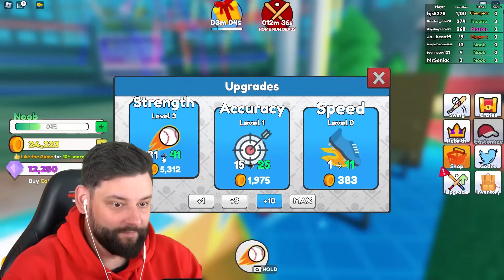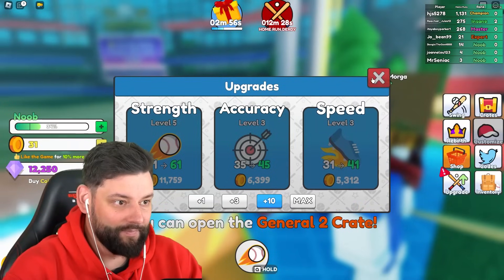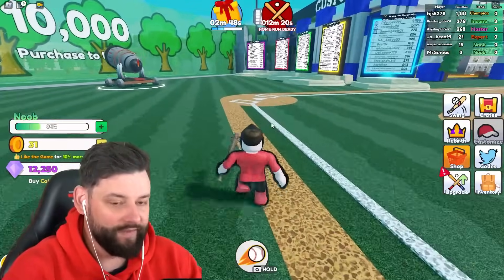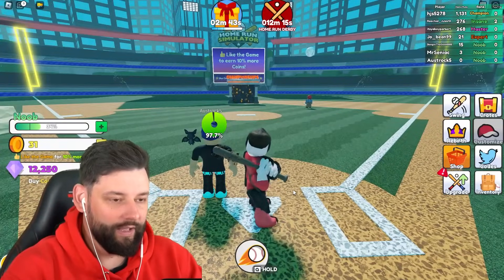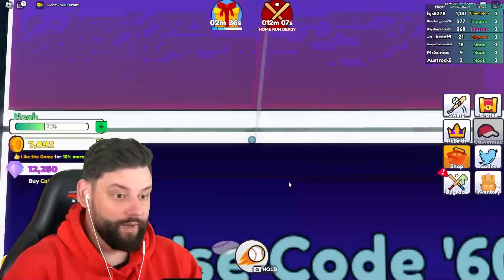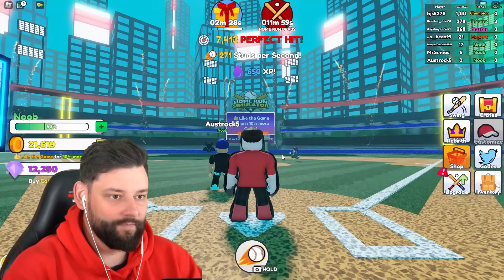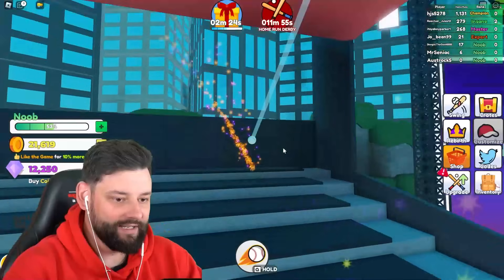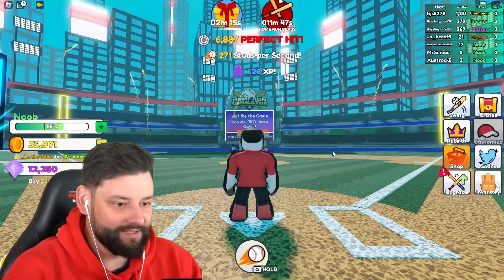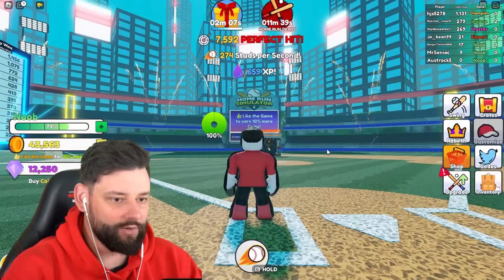Let's do some upgrades — bam bam bam! I've just done a ton of upgrades. It's annoying that we have to keep running back — is there no way to teleport back over here? I want to make sure I'm doing the biggest home runs. Here we go — that's not even that good but I'll still take it. Nice, hit a home run! Oh, this could be a new record — I hit the sign! I'm hitting the stands, I can't quite get the perfect hit to go further than before.